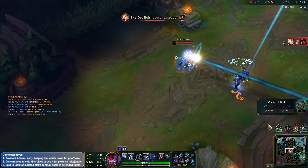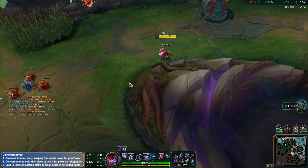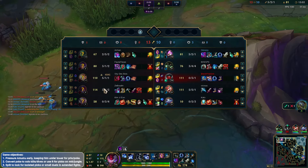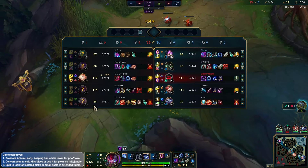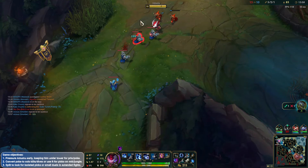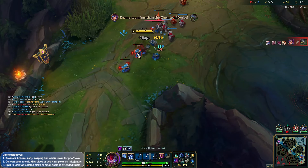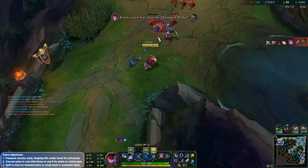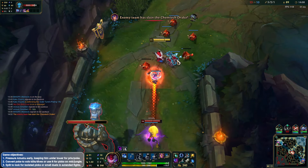Victor's dead — he's gone. I can use this opportunity just to push out the top wave. The plates are going to run out though. I'll just trade top side here. Smart of my team not to do anything — it's a little bit unfortunate there's no plates for me to get.